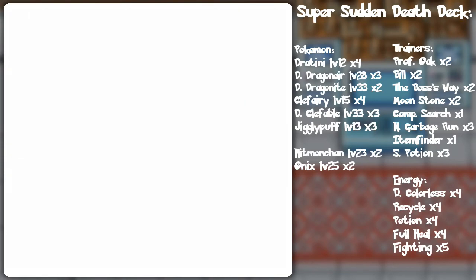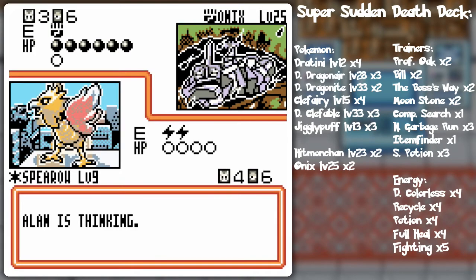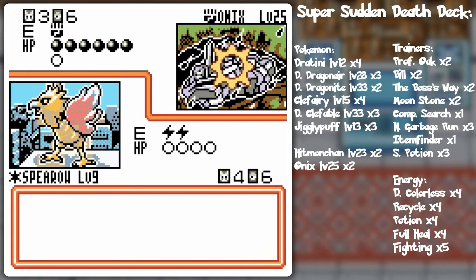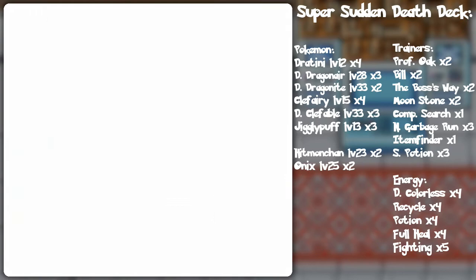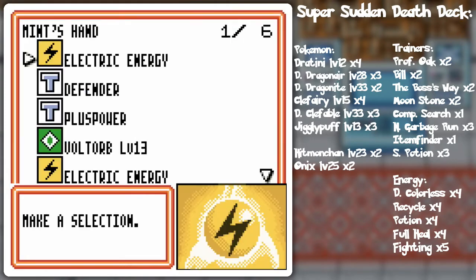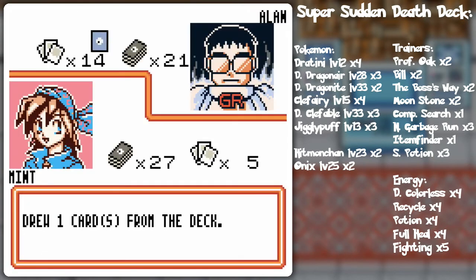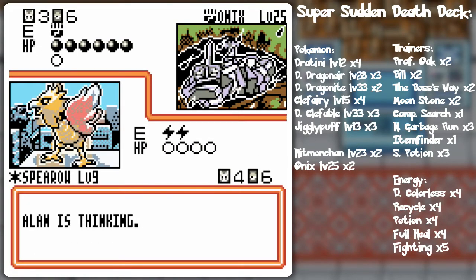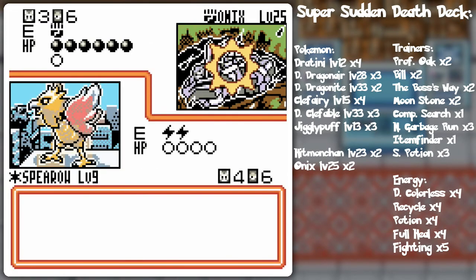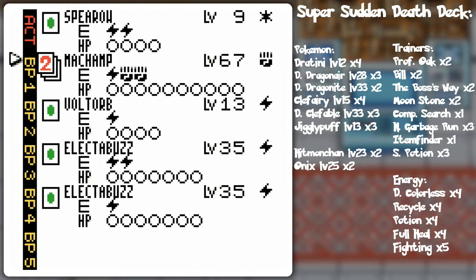Maybe I should get another Electabuzz going there. I'll leave the other Voltorb in case of trades, or maybe even Electrode - just a surprise. The Defender - still not another fighting energy. But I can get the other Electabuzz going and call it a turn. I won't be able to do damage to the Onix with Electabuzz, but I've got Machamp for that. I think we've got a decent side going here. There is the Machamp - it is now time to KO that Onix!